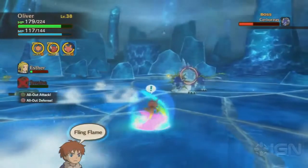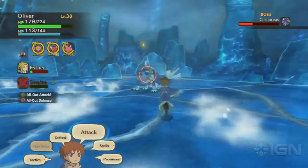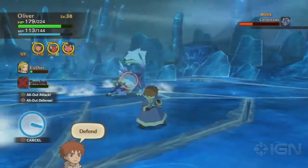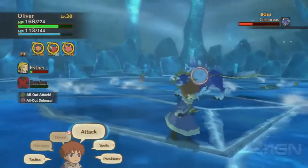As far as his special attacks are concerned, you'll want to make sure you stock up on Confusion Begone items before entering this dungeon or this boss fight. The Cold Boulder move not only deals moderate damage to its target, but also has the ability to stun them, leaving them really dangerously exposed to further attacks.